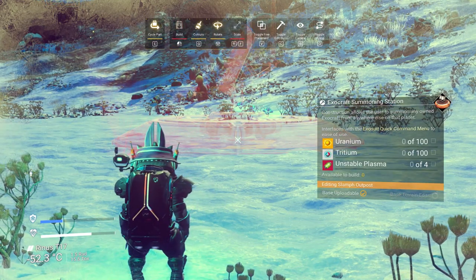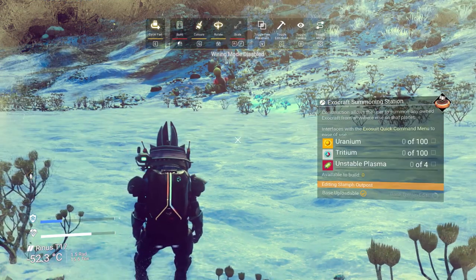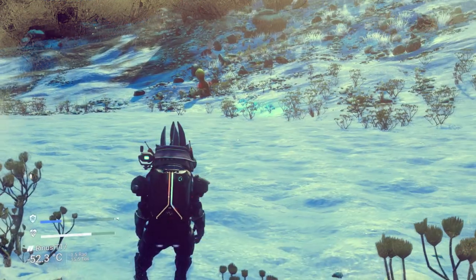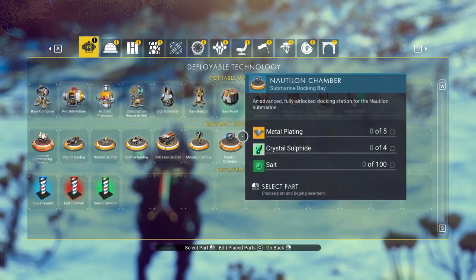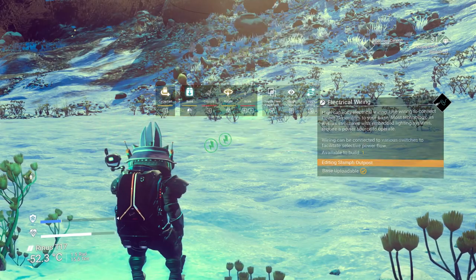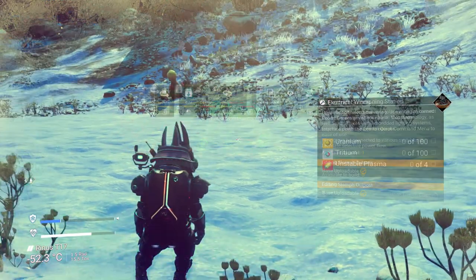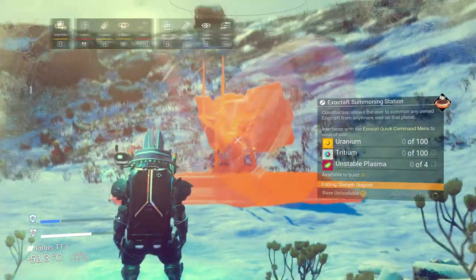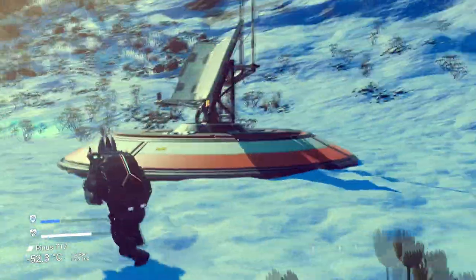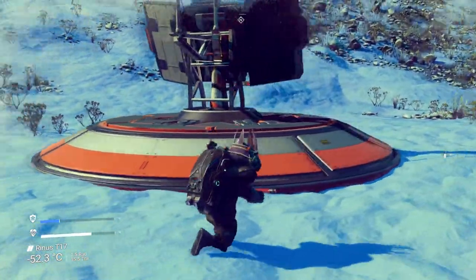Watch what happens when we switch between toggling wiring and pressing at the same time — you can end up doing something rather special. If I just go back quickly into my building and click on the Exocraft Summoning Station again, if we manage to get this in time — you have to be pretty quick — but if you keep going between the two, you can actually place it down completely for free. But that's not the end of the glitch.